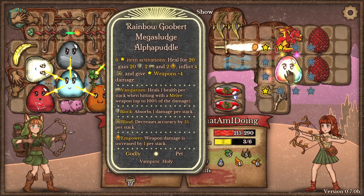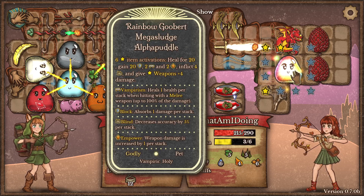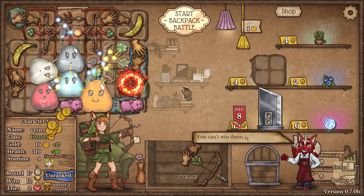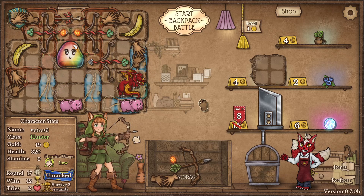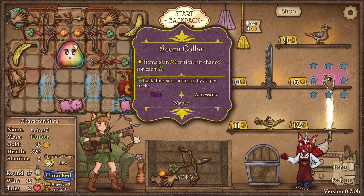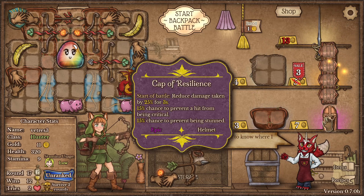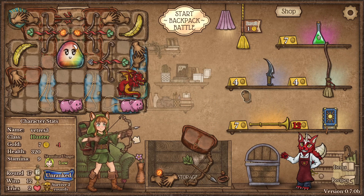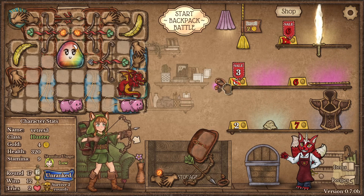Wow, that seems good. Acorn coral — yeah. Guess fanny pack, another color — nice.